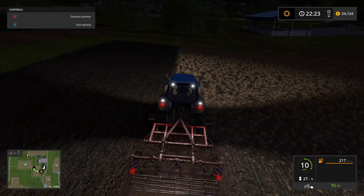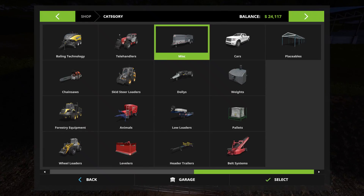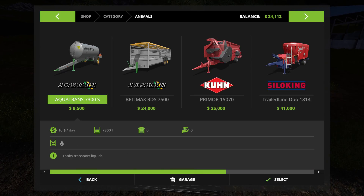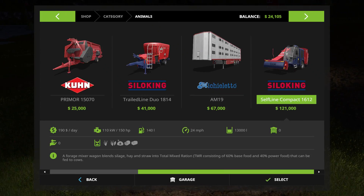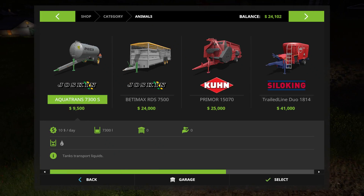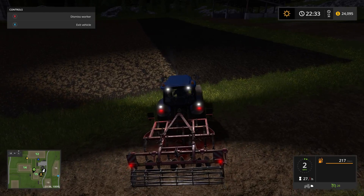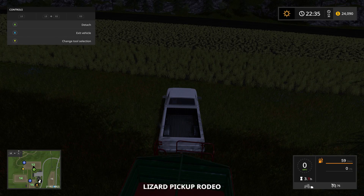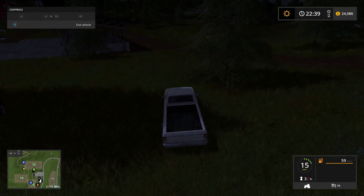We're gonna wait and see if we can get into the animals first, so we definitely need that to start with — the water. Which is not too bad, 9,500. We could go get that now. Let's do it, let's go get the water tank.